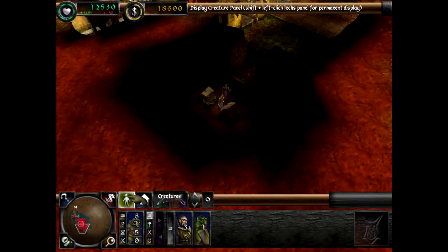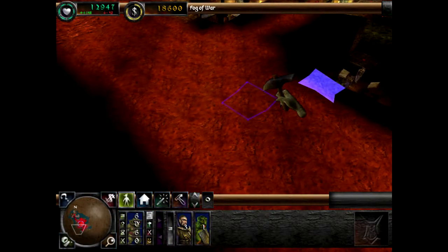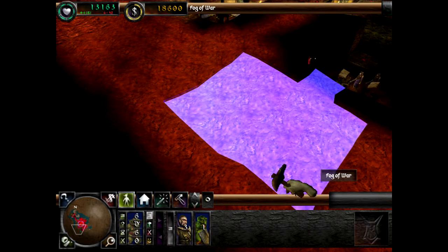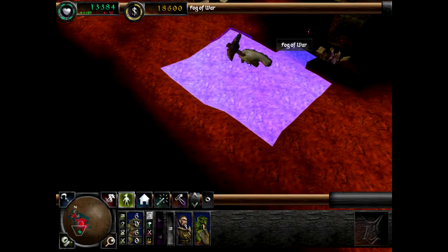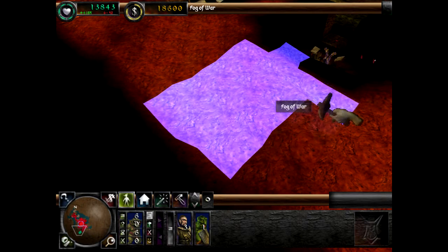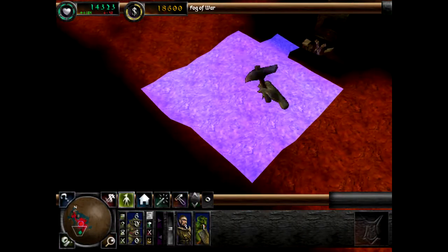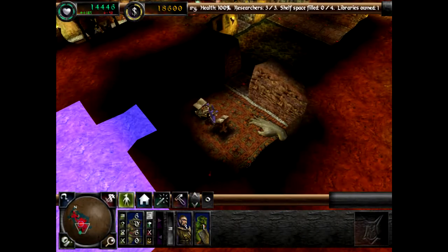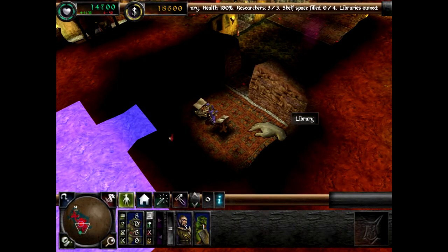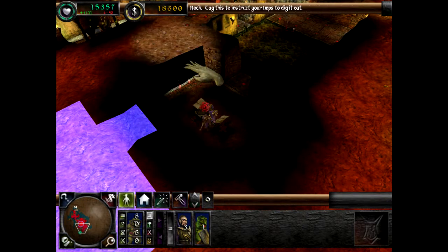Jawohl, Trolle! Aber damit das Ganze auch richtig läuft, brauchen wir einen Trainingsraum. Der sollte 3x3 oder 4x4 groß sein. Ist zwar ein bisschen ungünstig gesetzt direkt neben der Bücherei – das wird uns wahrscheinlich ein Bücherregal kosten.